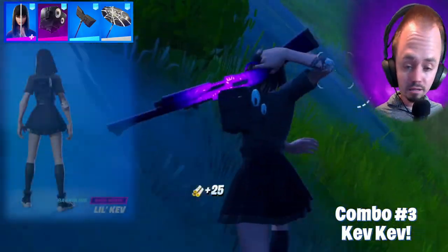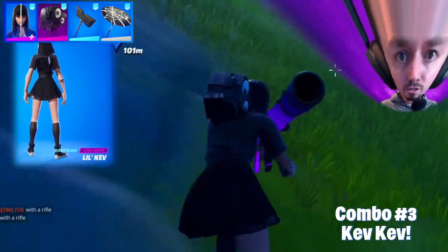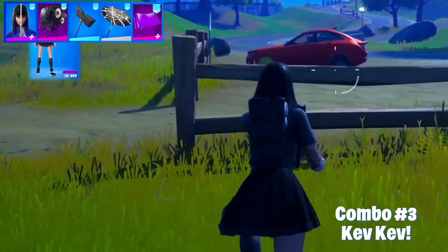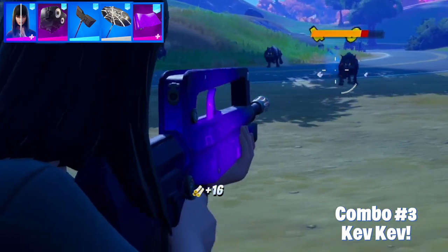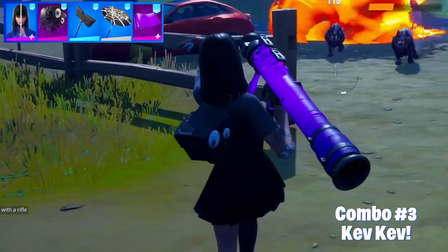The back bling is called Lil Kev. It was unlockable in Season 6 through challenges. It's quite small and doesn't block your view. It's also really good looking with the little bouncy eyes. The only thing is I was hoping there would be some kind of purple in it, but it's not too apparent — I think it might be non-existent on this one.